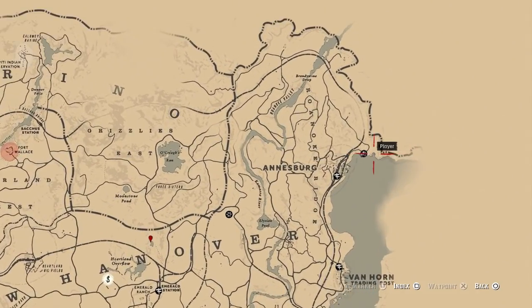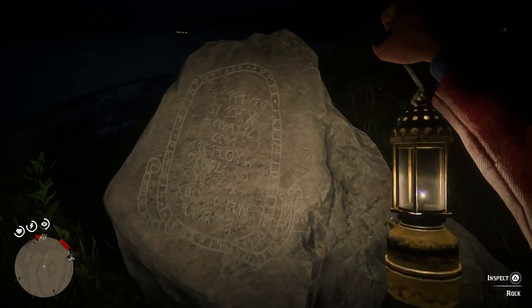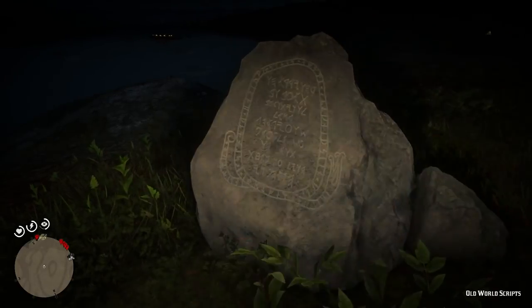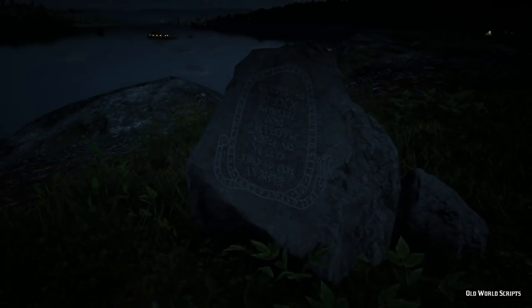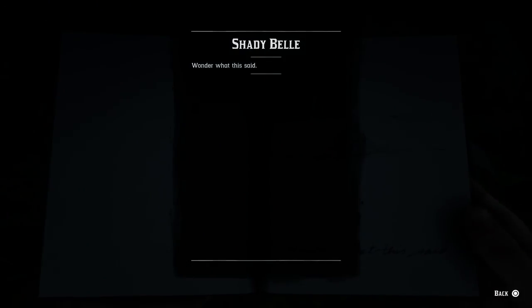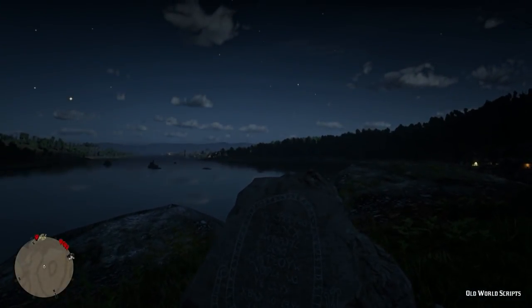The location of the rock is all the way east on the map — like the most far east you can get. And the big mystery is: what does it actually mean? Well, you can inspect it and it will say 'old world scripts.' Arthur is gonna write this down in his journal, but you'd think he's gonna write down the script — but no, he wonders what it means, and I had the same thought.